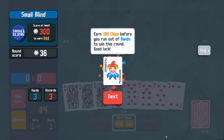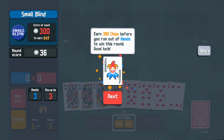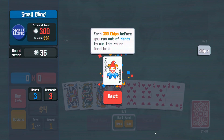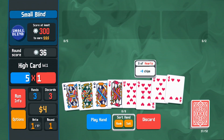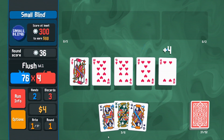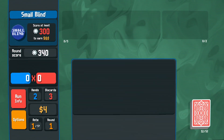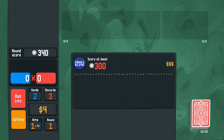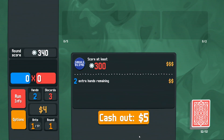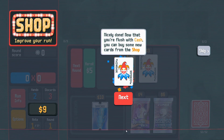So you can't be discarding endlessly. It's like a gambler chip — I start to understand this now. Earn 300 chips before you run out of hands to win this round. You know what, I don't need luck because I got skill. That's a flush — we're on fire, baby! Easy, not really. It's gonna get massively complicated once you try to figure out what cards you still have left and what you could possibly have.